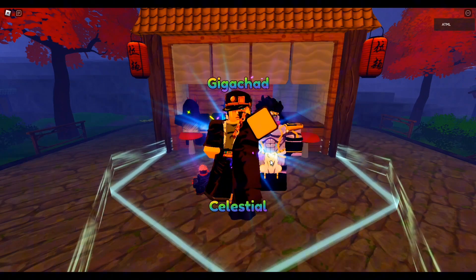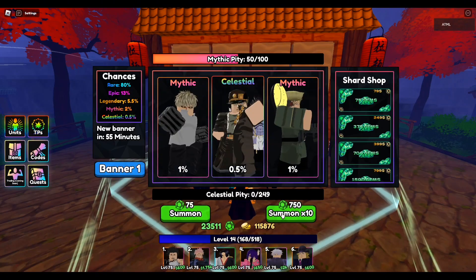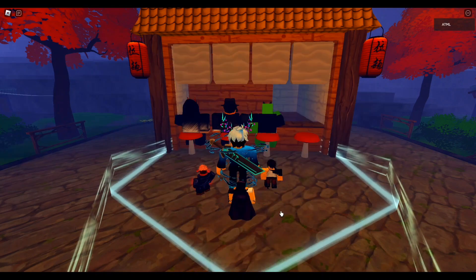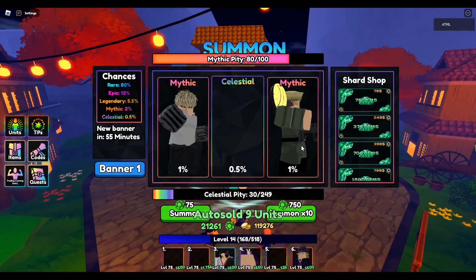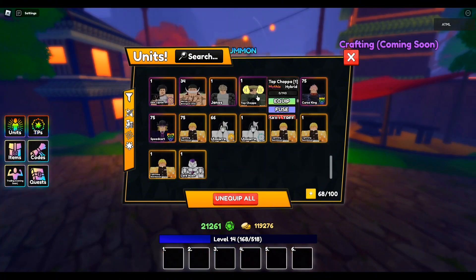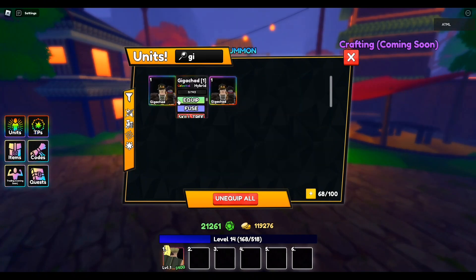So let's try to get the mythic. Oh my god, I got another one. I guess I want the mythic though. Oh my god, I got another one. There you go, we got it. All right, easy. So the first one is Top Chopper and the second one is Jotaro. I like it a lot — I just got three of them, that's pretty cool.